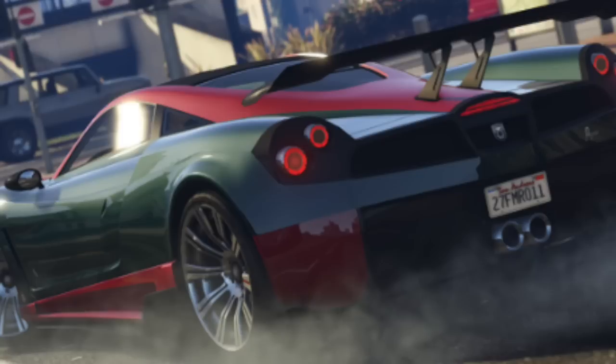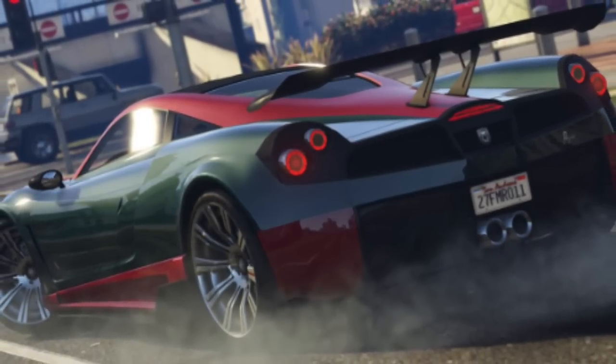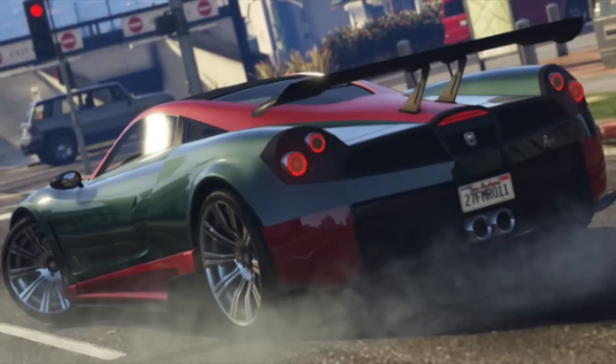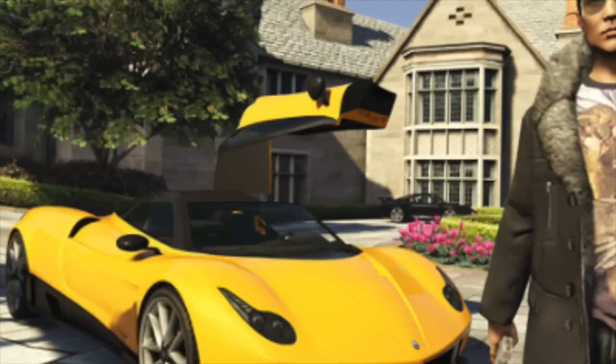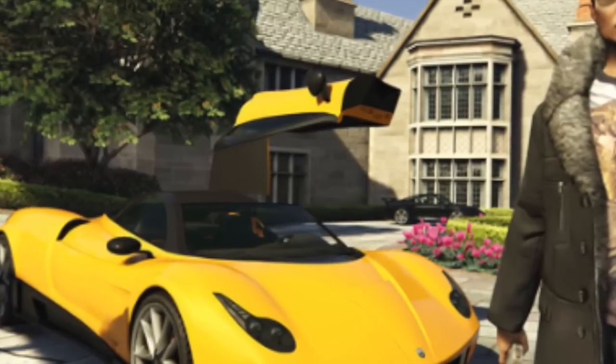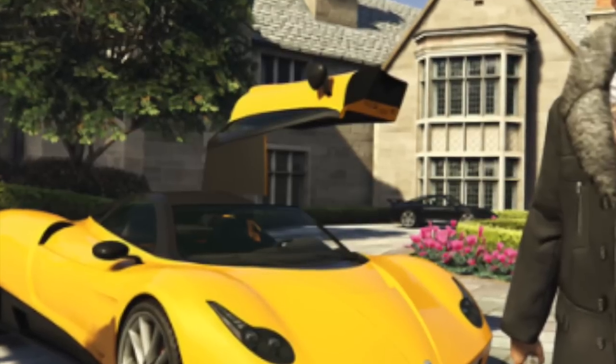Then look at this other car we're talking about. The next car right here — I don't know what it is but it looks pretty awesome. And the other car is this yellow car. I don't really know the name of this car but look at the doors — I don't know what's going on with the doors but it looks pretty sick.